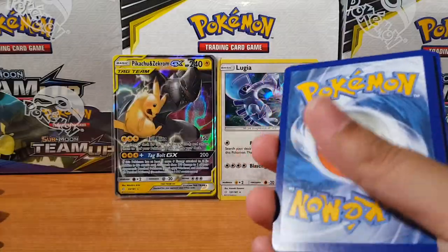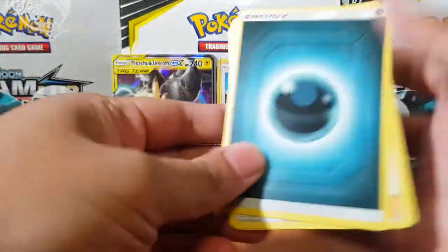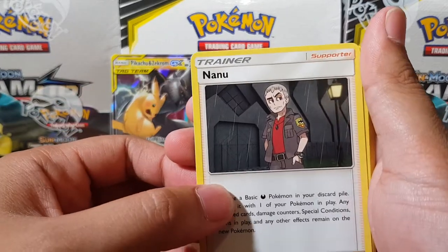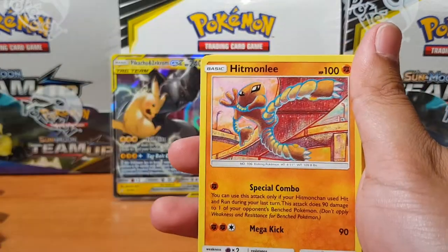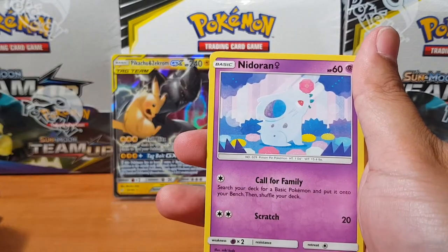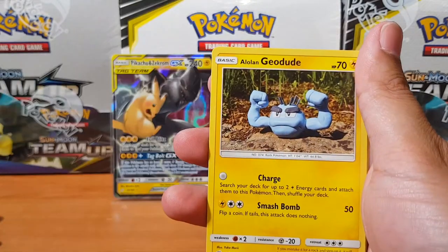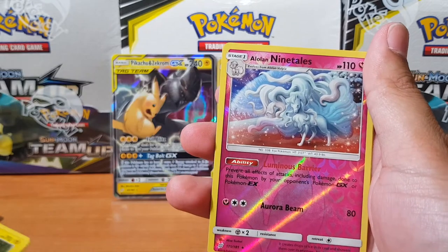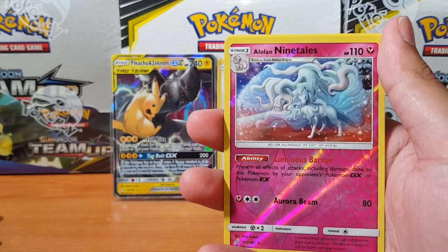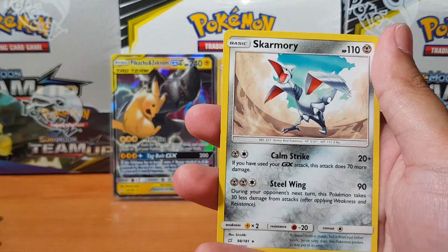I'm guessing it's a psychic pack — no, it's Metal or Dark. Nanu — what kind of name is that? We got Honedge, Nidoran, Magikarp, Pidgeyana, Alolan Geodude, and Alolan Ninetails in all its beauty. I do still prefer the normal Ninetails, but the Alolan one's not bad.